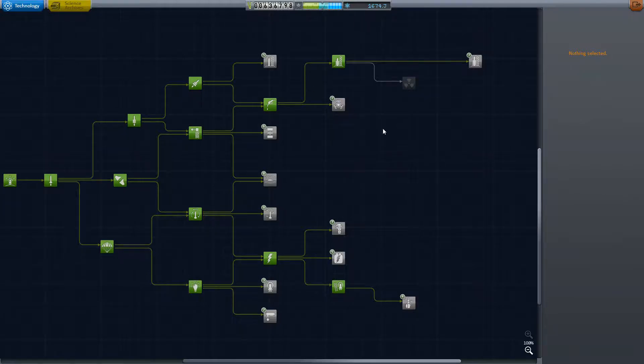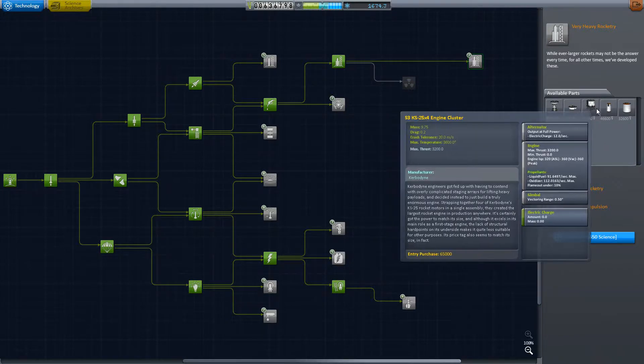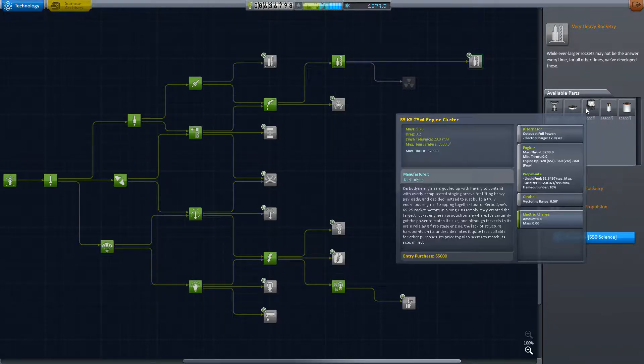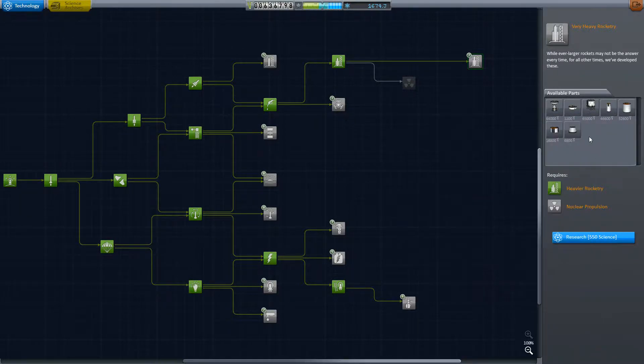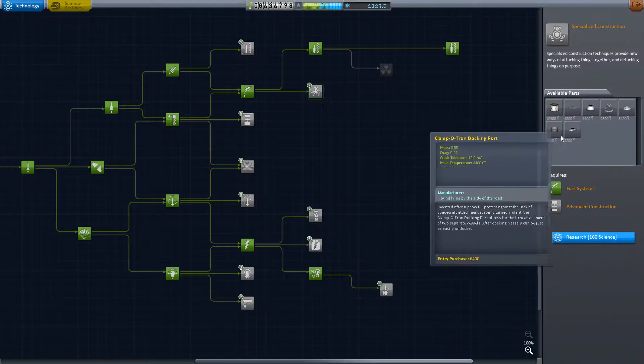As always, we'll head into the science center and spend that. We can start getting into the new gigantic rocket parts — these are bigger than Rockomax, believe it or not. Very heavy rocketry costs 550 science, so we'll keep pushing out the most expensive node we have. That's the end of that tree.